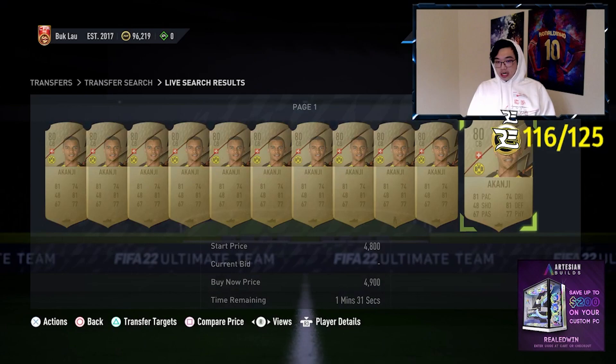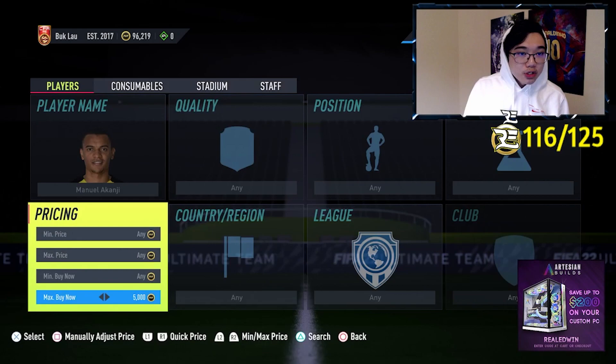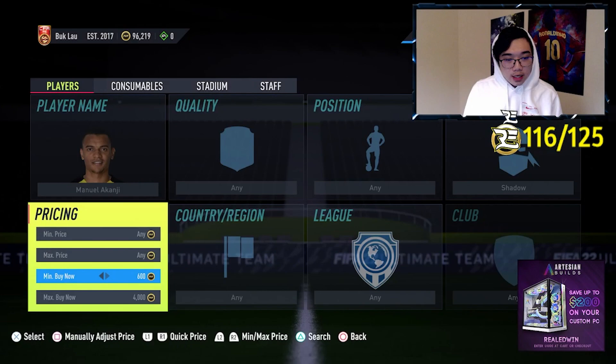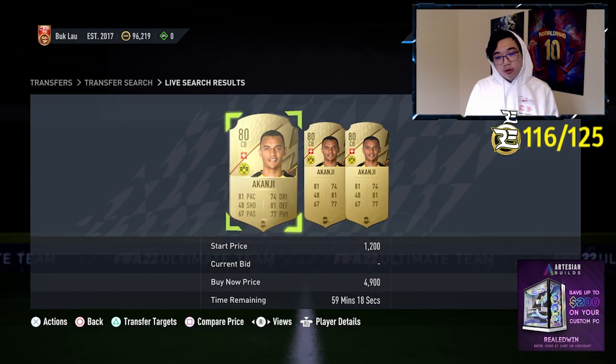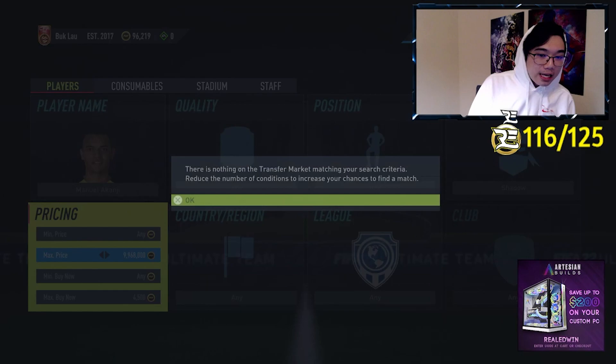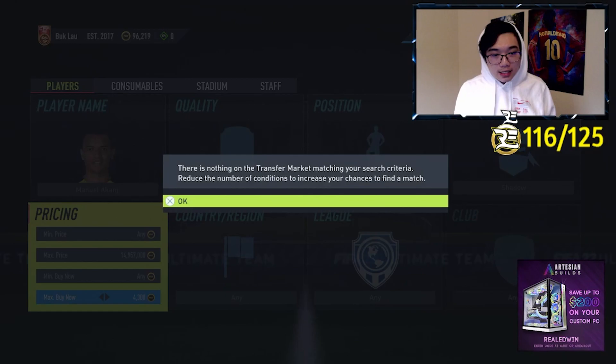And once again, people are more hesitant to apply their shadows, so if one does pop up it is worth more instantly. A guy like Akanji, who I'm sure will work perfectly, is about 4k or so. With the shadow, the lowest buy now is 4.3, 4.6, and 4.9 — all three of those should sell to somebody. The cutoff is about 5,000, so he should sell for about 5,000. I'd put it at probably the 4,400 to 4,500 range. You won't be making a ton, but you will be making about 500 coins, and that's at the worst.